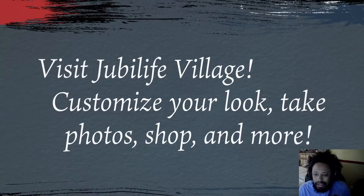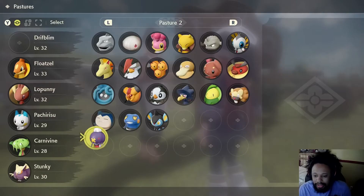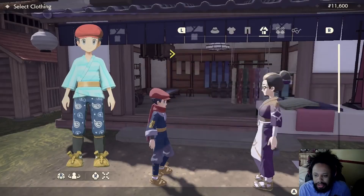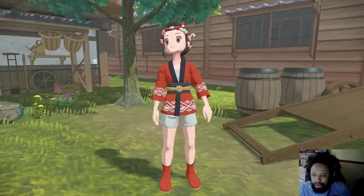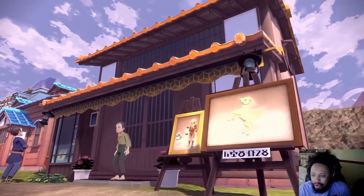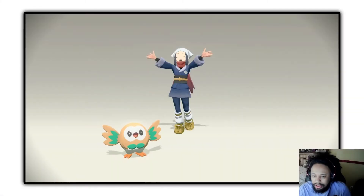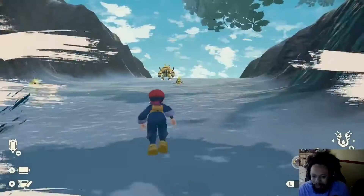A bit of Jubilife Village — oh, we got a crafting system! We're making potions! That looks like our PC but it's called like Pastures. Look at the customizations — look at that, a Croagunk little side hat. You can take some photos, and some nice little setups and Pokémon in the game.